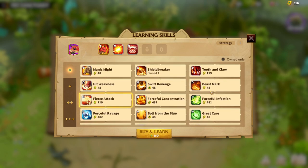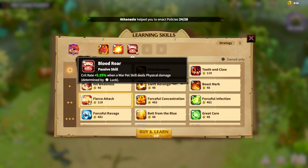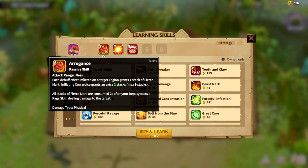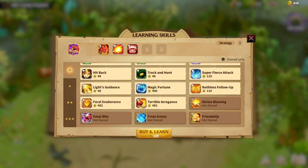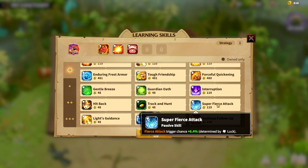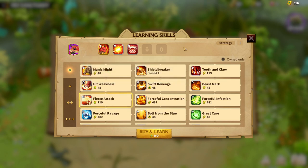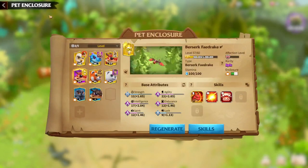After that, I'd bring in Tooth of the Claw — this skill is all about skill damage and warpet skill physical damage dealt as a percentage, which is quite good. Also Blood Roar adds crit rate to your skill damage. So to recap the full build: Arrogance as the main skill, then Terrible Arrogance, then Forceful Arrogance, then Fierce Attack, then Super Fierce Attack, then Forceful Fierce Attack, and finally Tooth of the Claw and Blood Roar. That's how I would build my Berserker Fredrake. It's not my priority right now, which is why I have some less-than-ideal skills currently, but that's the ideal scenario and I plan to build it exactly this way.